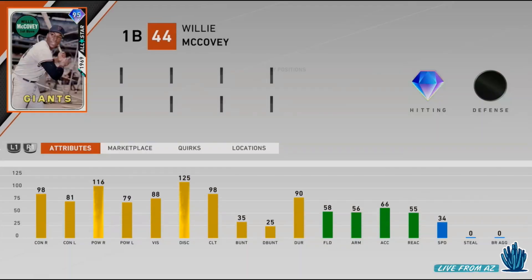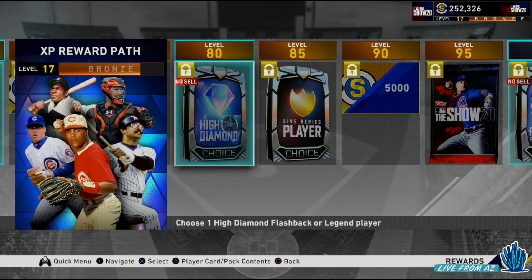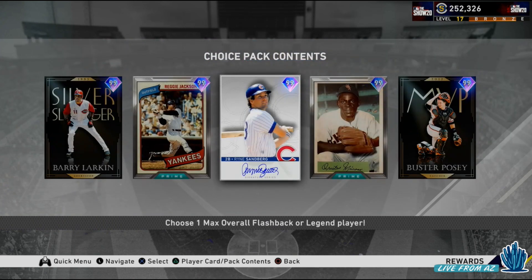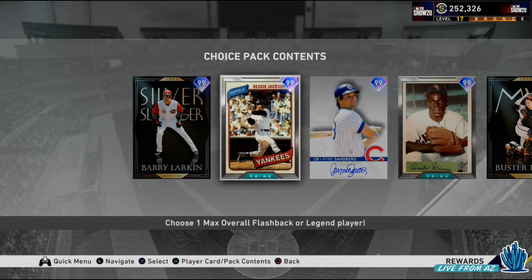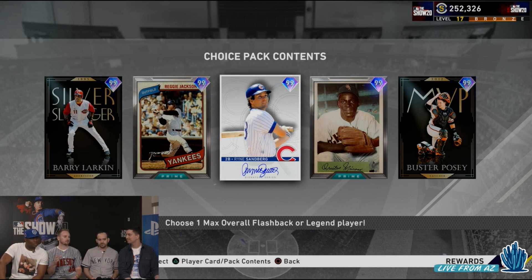It only gets bigger with the level 100 pack. We have five great options: Reggie Jackson, Barry Larkin, Ryne Sandberg, Minnie Miñoso, and MVP Buster Posey. You can see a new card art type where you have the prime card, which pretty much takes the Topps card and almost frames it like a card that's been minted or evaluated. It just looks so good. I can't stress enough how good the art team and design team has done with these cards — they look phenomenal.